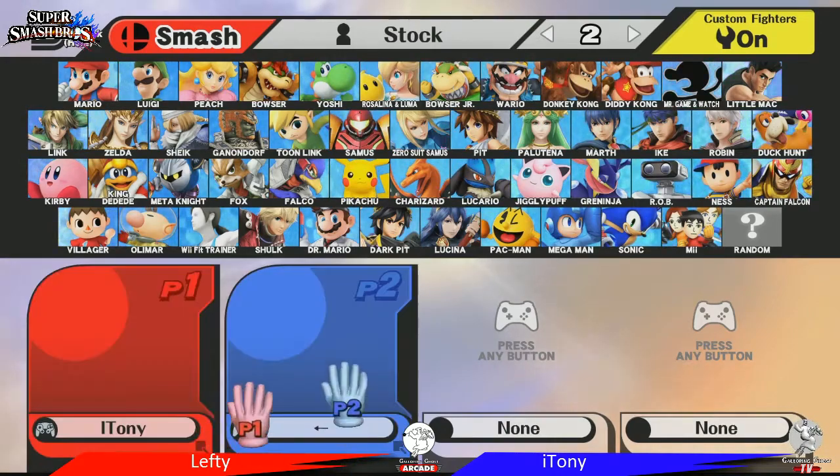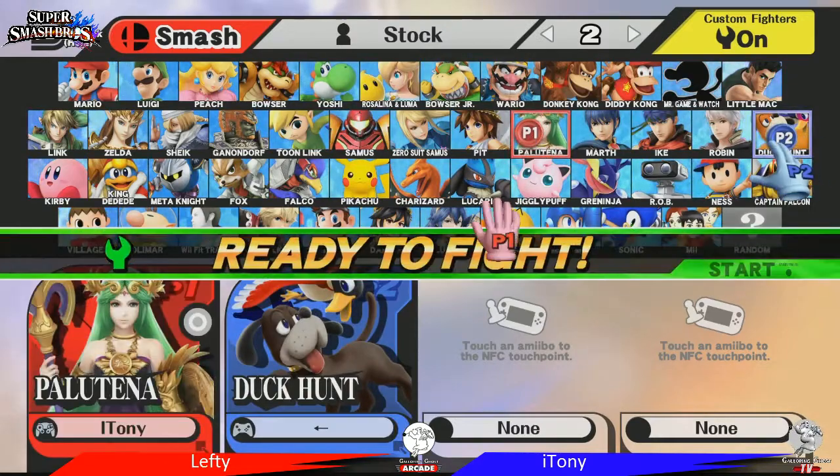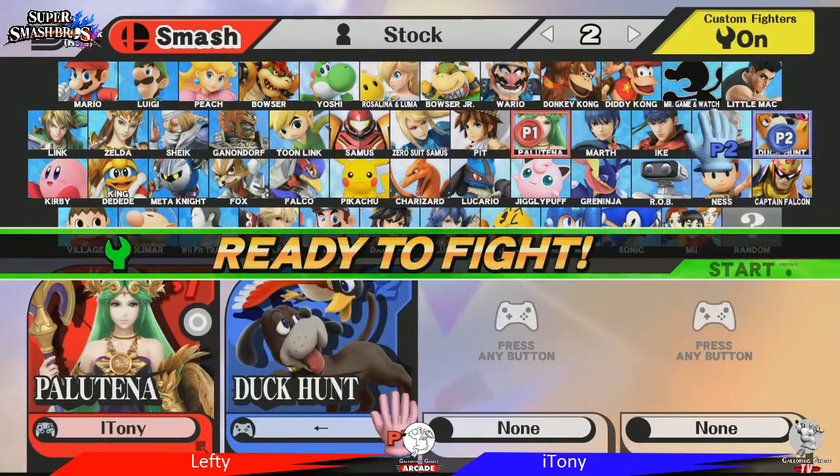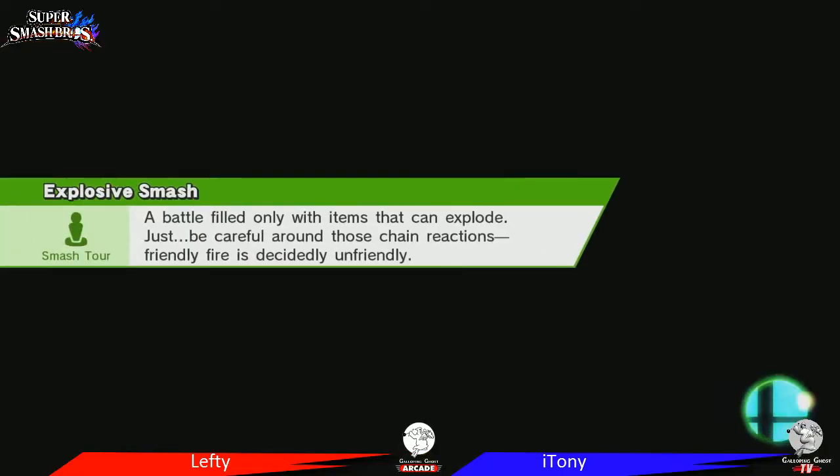He's using a shield, a reflector — whatever you want to call it — and I think that's a good choice. He's aware of the matchup. Against Duck Hunt, all Duck Hunt's gonna do is make a wall, and Palutena just has a mega reflector in the air and is able to recover to anything.